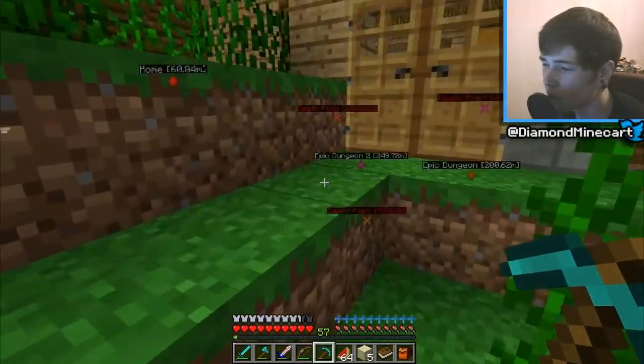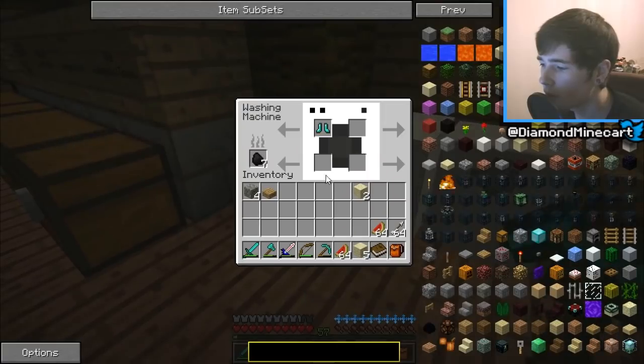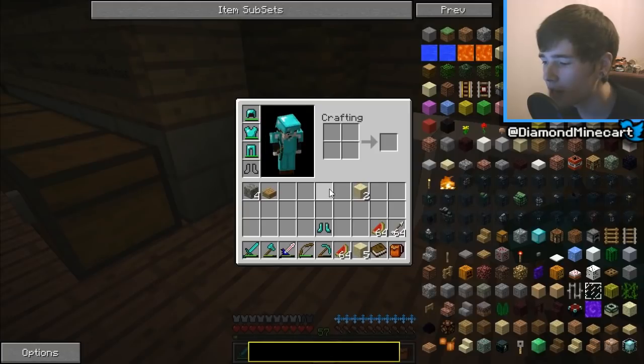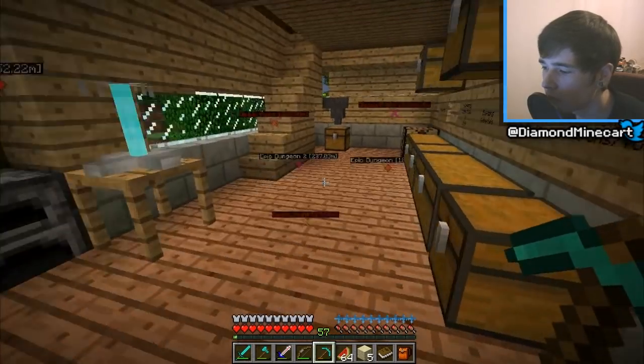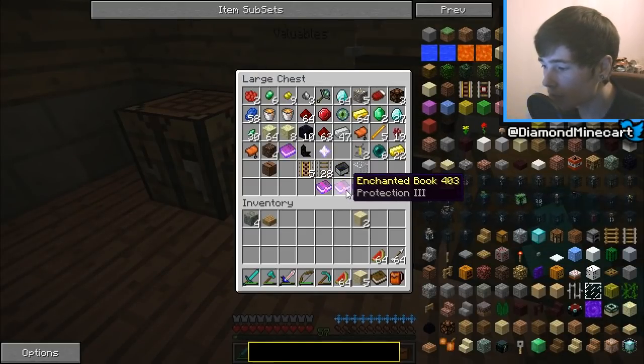I need food. Do I want to enchant my stuff yet? I think I'm going to. The downside of the washing machine — there must be one. It only took six coal to repair diamond boots — there must be a downside. I'm thinking the downside is it might wash off your enchantments if you have enchantments enabled. So what I'm going to do is go ahead and grab some of these enchanted books.